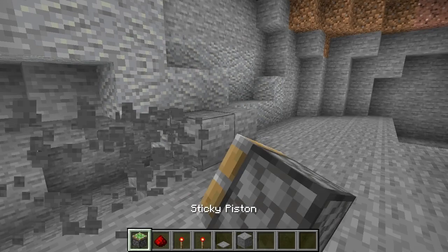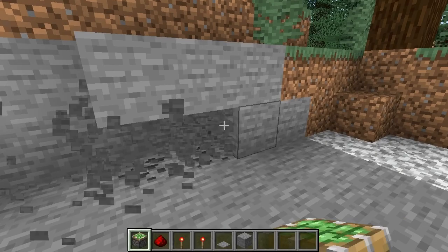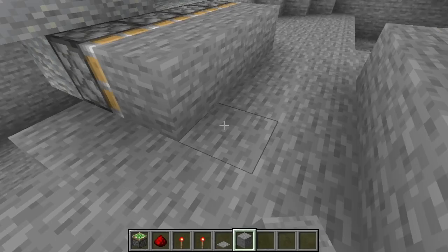We are on a hallway of four blocks wide — one, two, three, four. Then you can place the sticky pistons right there, one, two, three, four. Let's just make it go by four. I didn't mean to do that. Get rid of that because we don't need it. So we have the four pistons there.